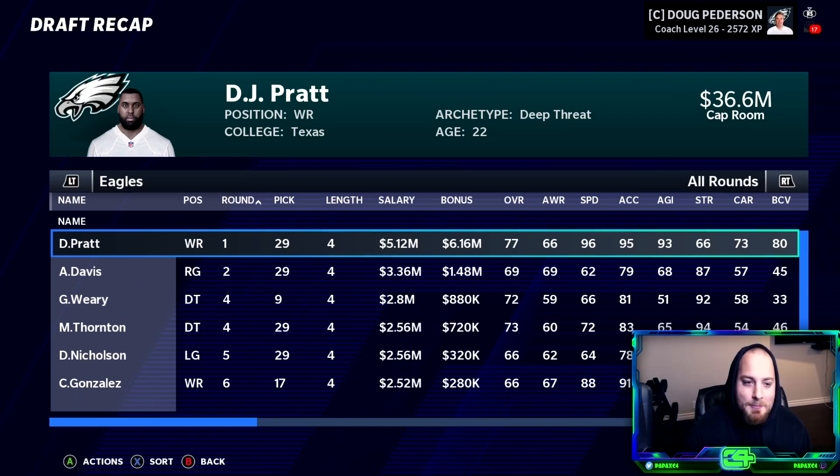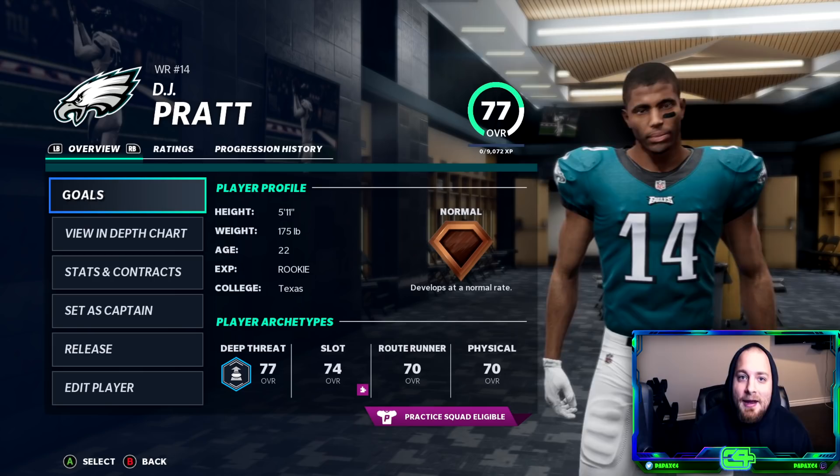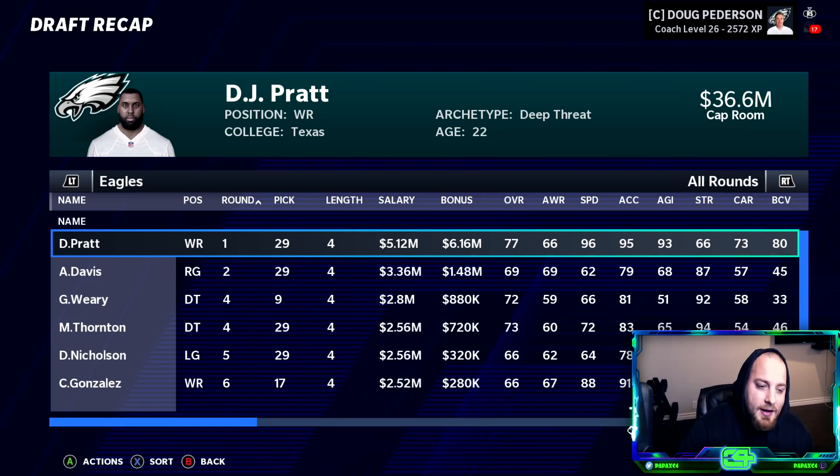This is something I'm going to clip and upload, because this is an issue with Madden generated draft classes. There has to be some sort of design in the analytics to dictate what players get dev traits and what players don't. Something is deciding what gets dev traits and what does not. I want to look at the top 10 players in this draft class and see how many of them actually have a dev trait. My prediction: three or four at the most.